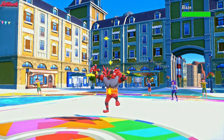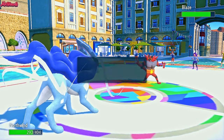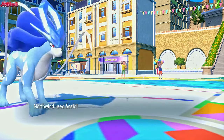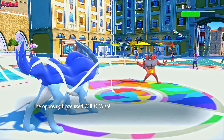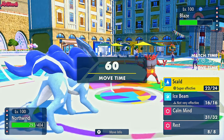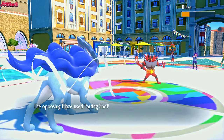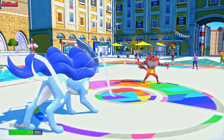Blaze comes in once again — Incineroar gets the Intimidate off once again. Do we go for a Calm Mind or Scald? Let's go for a Scald — damage to the Incineroar is important. They go for a Will-O-Wisp and miss — that's unfortunate, but it's a low-accuracy move, so I'm not going to complain. Scald comes through again — that's a two-shot on the remaining HP of the Incineroar. They go for a Parting Shot, and now they can just go into Iron Boulder and set up a Swords Dance if they want to.